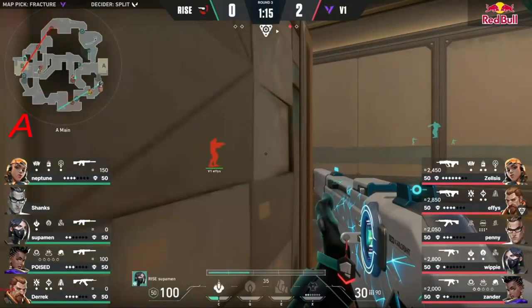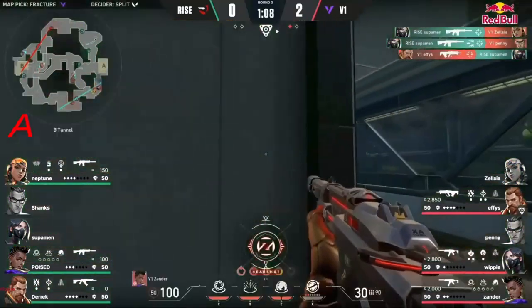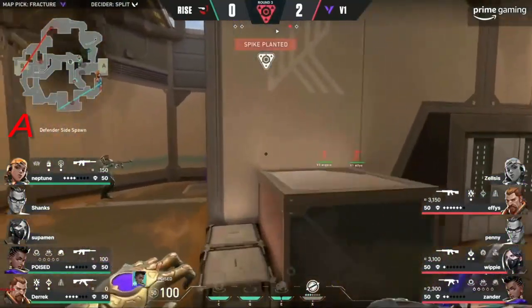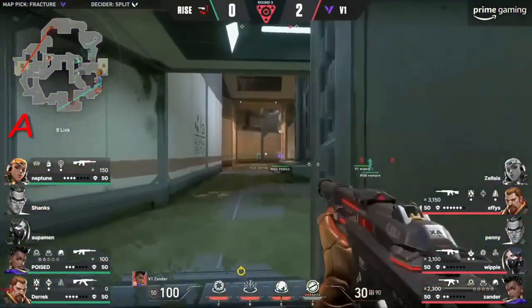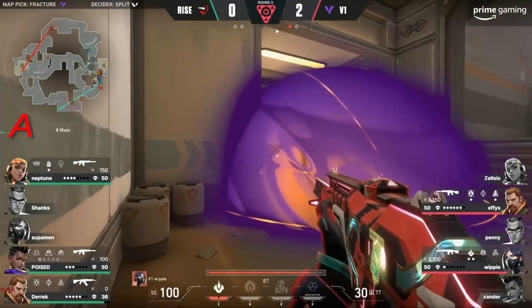Position on the minimap right now where he could be using his utility to provide cover up top halls — oh dear. That was big — they get past the defenses of Rise yet again and they get the spike down. The timing for this flank from Xander — what a rat. Right as he came through, he takes him down in Astra form. It's all up to Effie's right now — he needs to get a kill and then he has his ult.